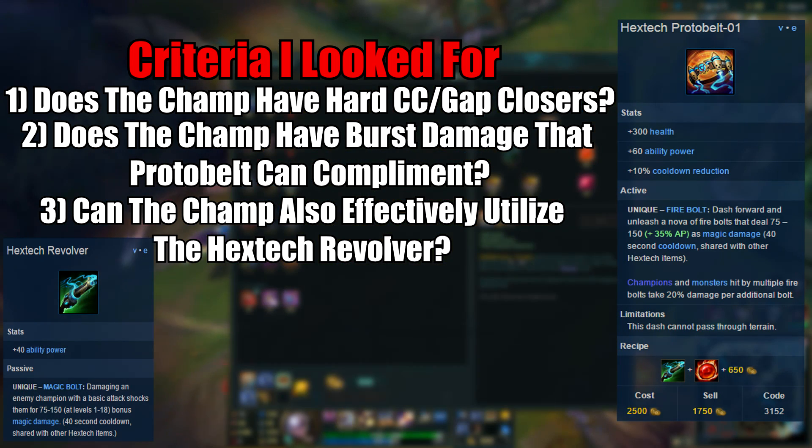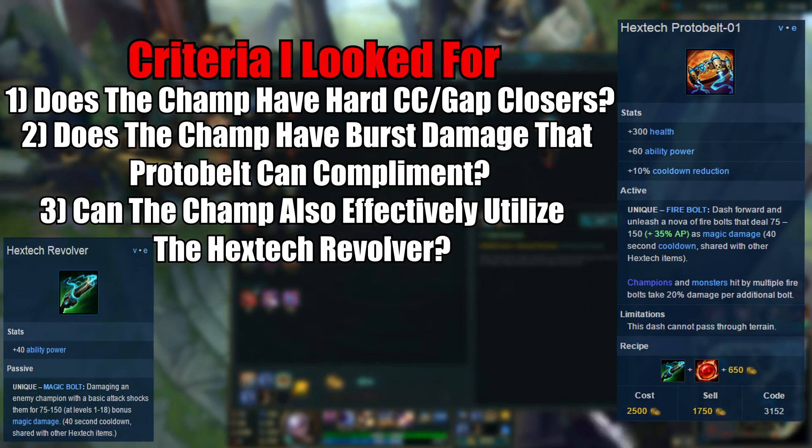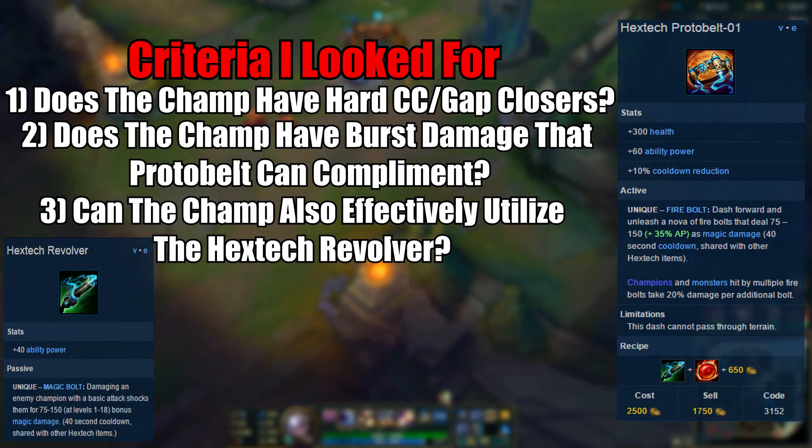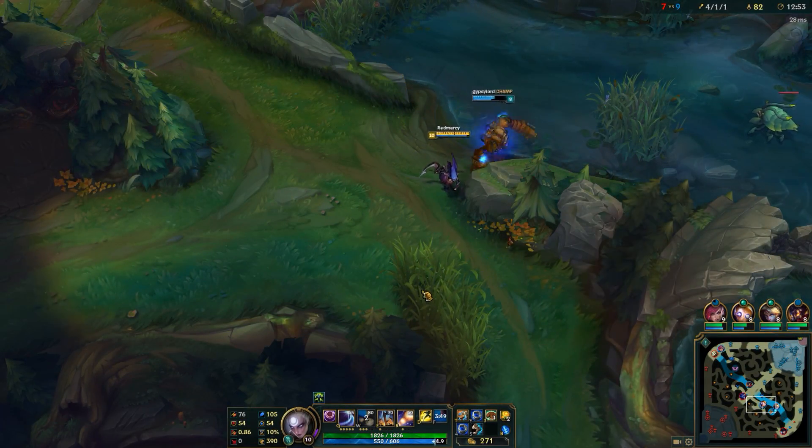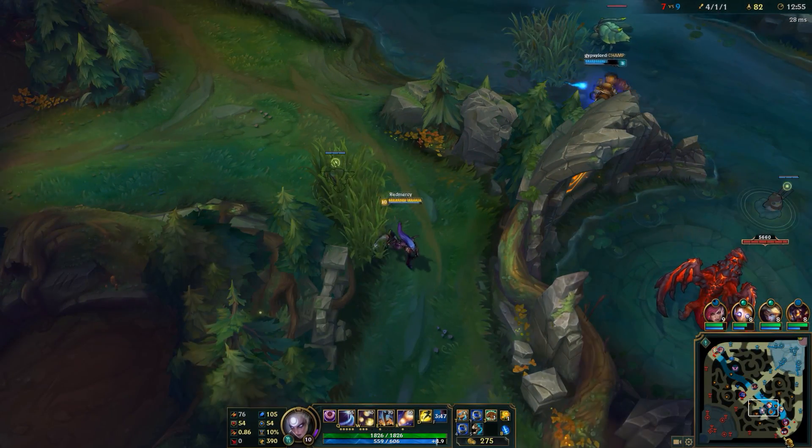And the last thing — which is kind of an obvious one — is: can this champion utilize the stats offered by the item? So now with all of these things in mind, let's go to the very first champion of this video: Diana.